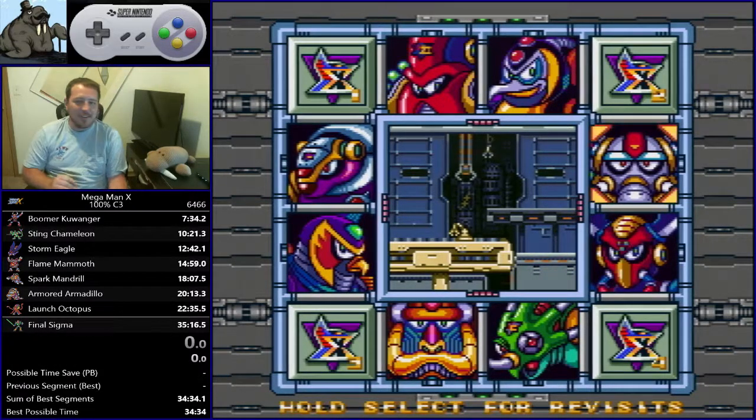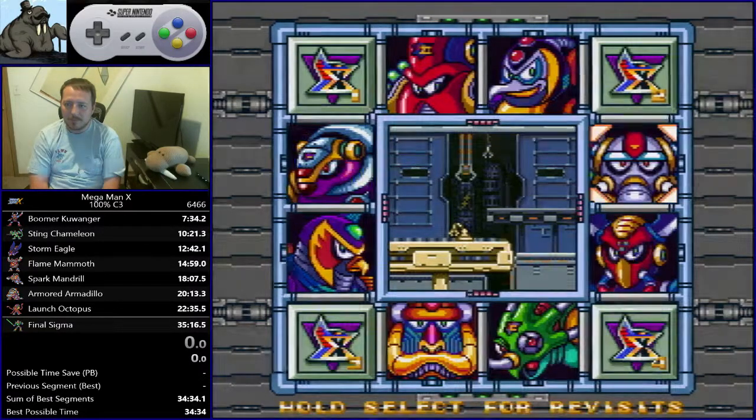Alright, starting over. This is part 5 of my Mega Man X 100% speedrun tutorial. Part 5 is going to cover Flame Mammoth — both the Ice Full and Ice-less sections. They're not terribly different. You just don't have a boomerang if you're doing Ice Full. So let's just dive right in.